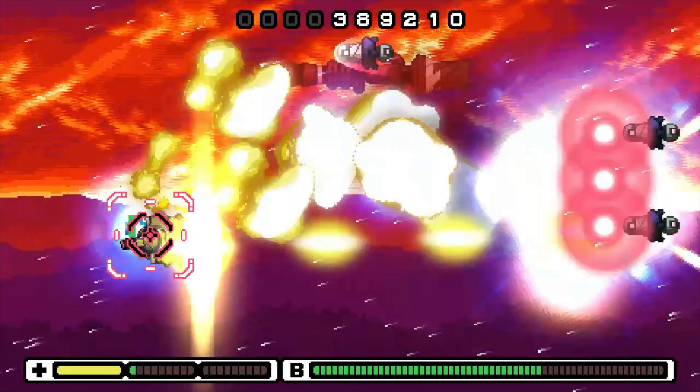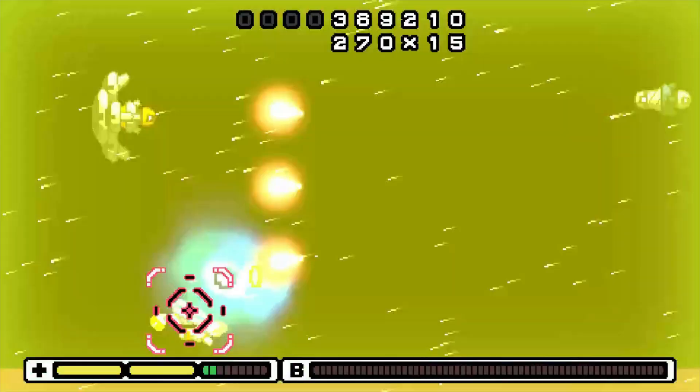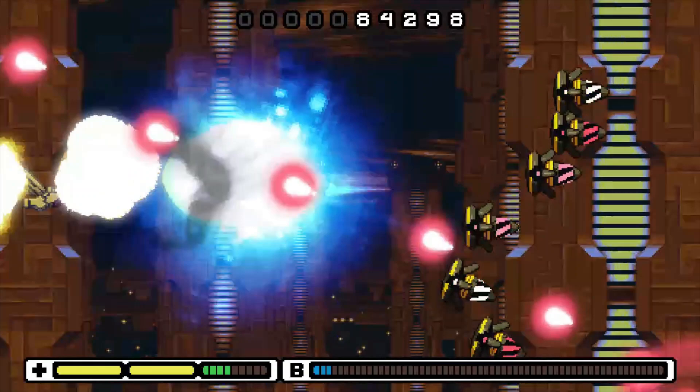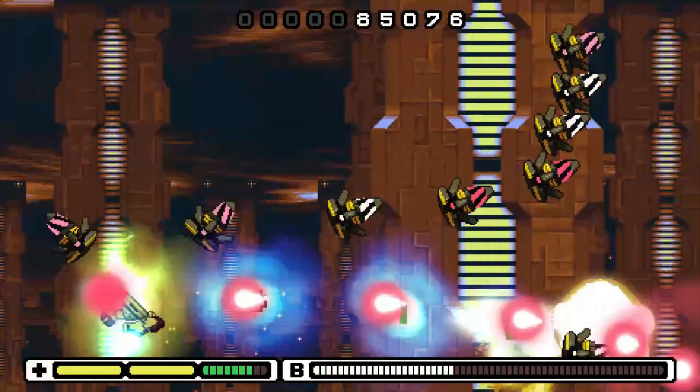Your job is instead to focus on avoiding the bullets and lasers that come your way, using both regular dodging skills and high and low barrel rolls which use the B and Y buttons. Risk System's most defining mechanic, however, is a literal Risk System, which sees you charge a special weapon by getting close to enemy bullets, and either grazing them as they slip by, or using your barrel roll to leap out of danger at the last possible second.